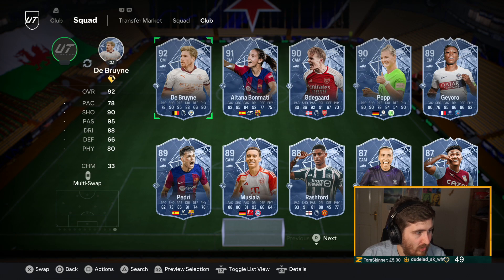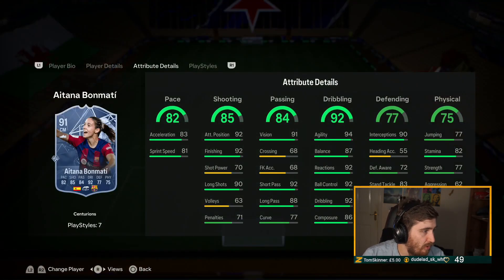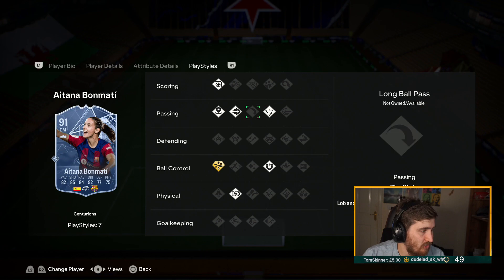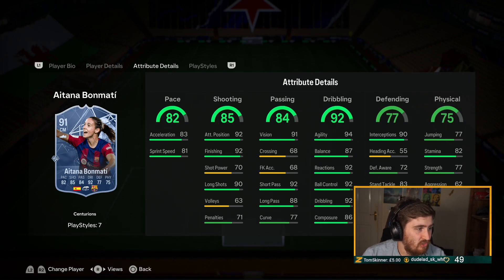Bon Matty and De Bruyne - higher rated cards in this Centurion team than even the first team. Bon Matty - I think these are the exact same play styles she had anyway. That's fine, Bon Matty was already cracked. Just a decent upgrade to be honest, I don't think there's a massive upgrade across the board, but she doesn't really need it. I'd like to see a few more shot power but Bon Matty is already one of the best midfielders in the game - S tier for me.